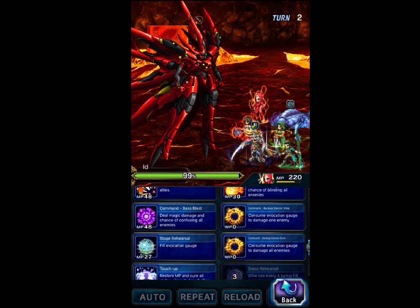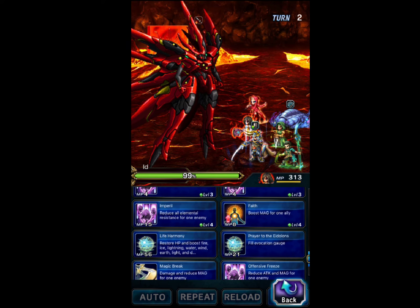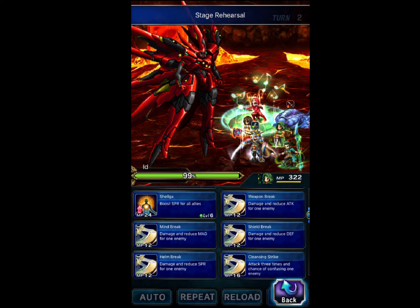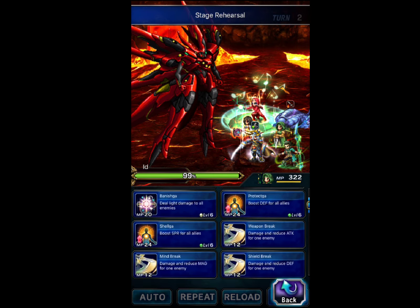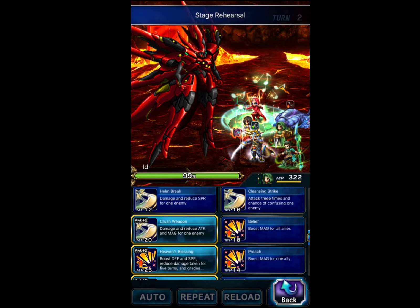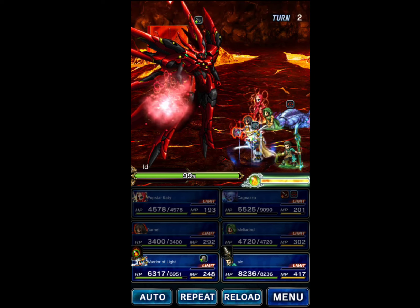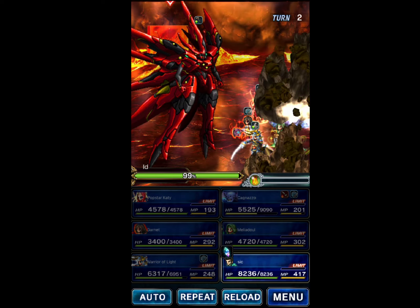Next, Popstar Kitty and Garnet are going to use their Evoke Fill. Meliadoul is going to use her breaks on the boss. Warrior of Light can evoke Golem, and Sid can use Blade Dance again.